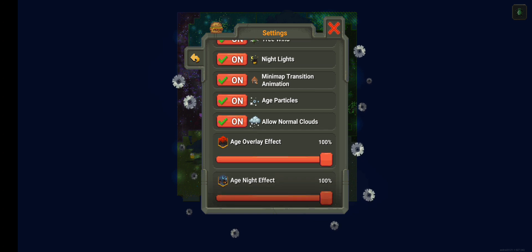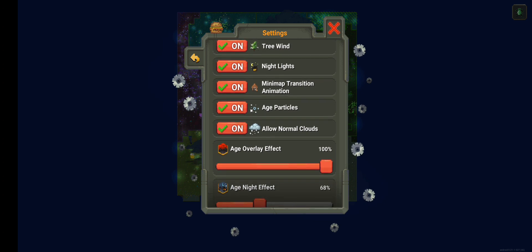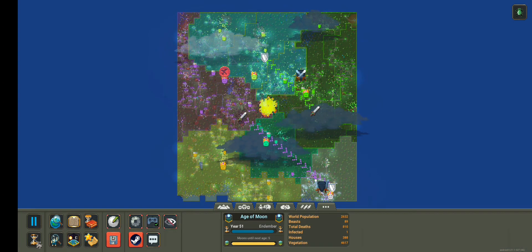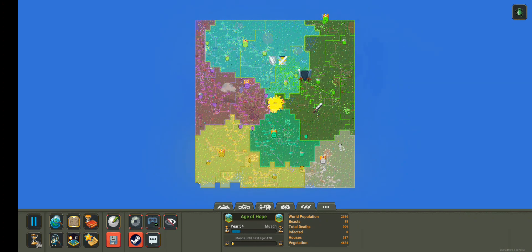Now you have an option — you can make it as light as you want. You can go all the way down to 50 or all the way up to 100. I'll go to 50 to show you the difference. Over here you can change the color intensity for any other age as well — it goes from zero to 100. You can really tell the difference; it's a pretty big change and a really good feature.